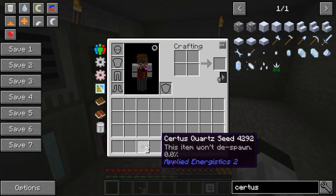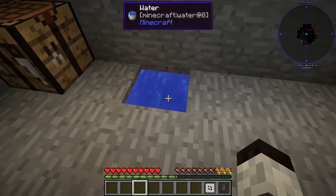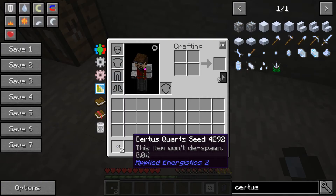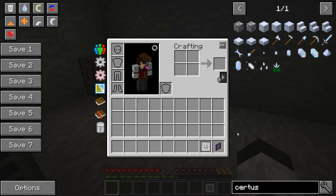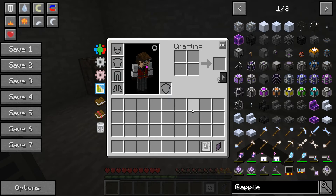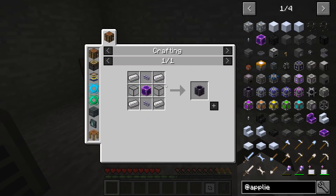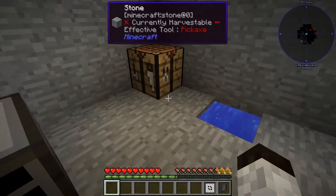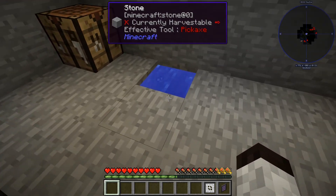Throw the seeds into water — they will not despawn, but it takes a very long time for them to grow. Right now they're at zero percent. To speed things up, you can make crystal growth accelerators: they take cables, quartz glass, iron, and a fluix block, and you provide power from your system to them. They face into the water and energize the seeds to make them grow faster, though this is optional.